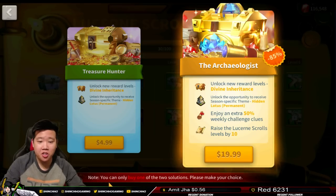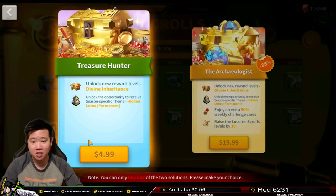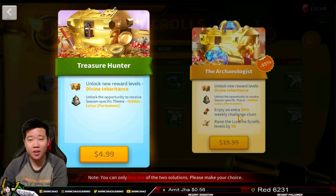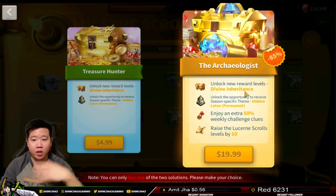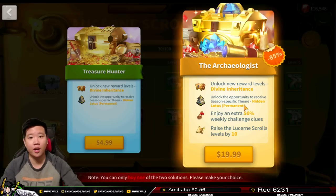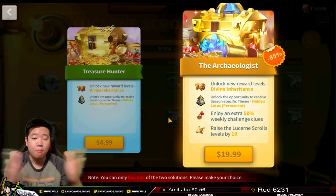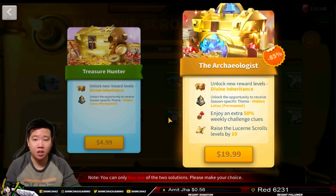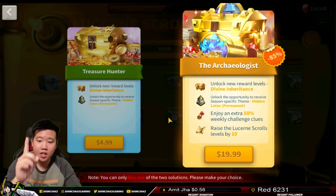There is an important note here: you can only buy one of these two solutions, so please make your choice carefully. Once you purchase the five-dollar one you cannot switch to the twenty-dollar one. For this season one you can only buy one, and perhaps on the next season they'll offer another solution pass. So think carefully about which one you want.